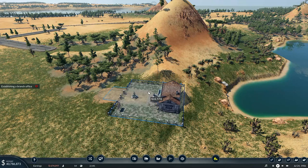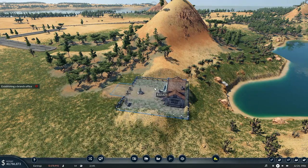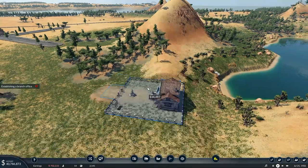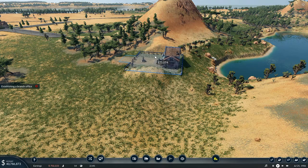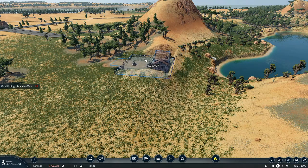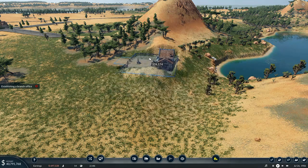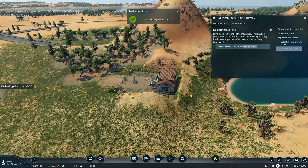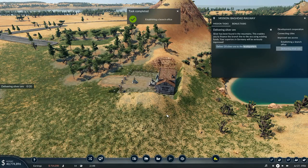I don't really like the idea of this mountain left beside me over there. Let me bring that back that way a bit. A new mission notification: silver has been found in the mountains — this enables you to finance the branch line to the sea using existing funds. Your superiors in Germany will be seriously impressed. Deliver 20 silver ore to their headquarters.